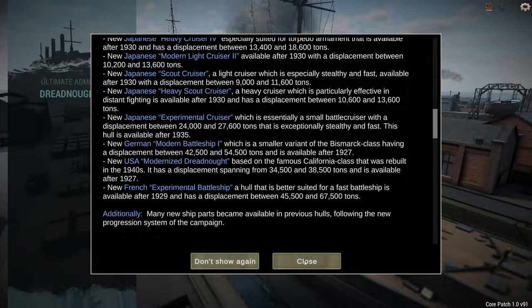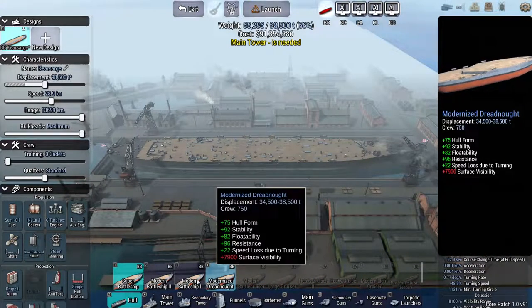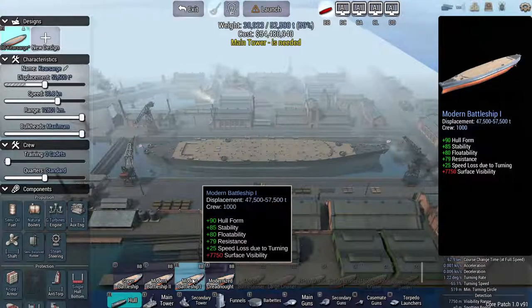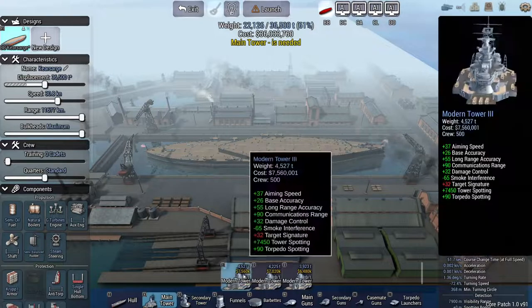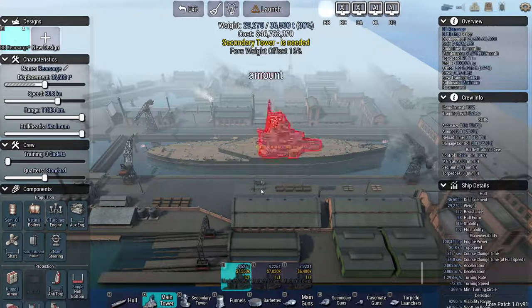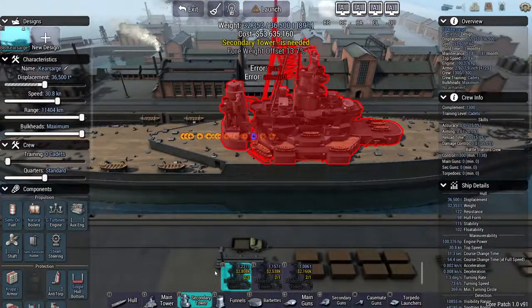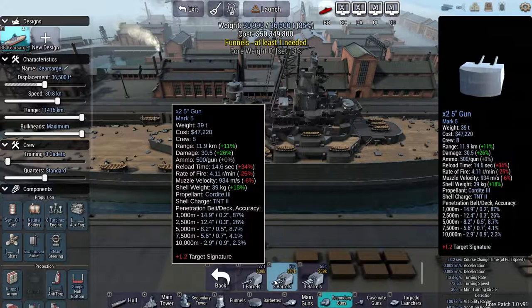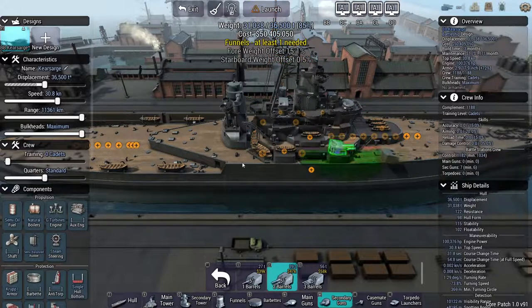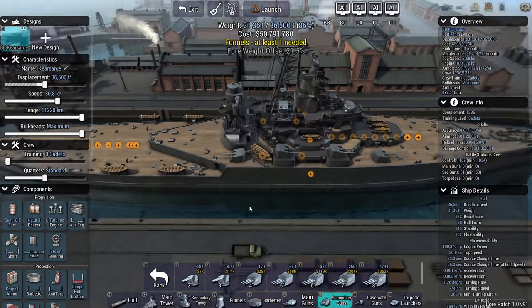There's also a French experimental battleship. I just want to take a quick look at that. Let's see what this looks like in the design. I guess that's supposed to be it — kind of a weird superstructure. That's about what it is. I'll play with that later.